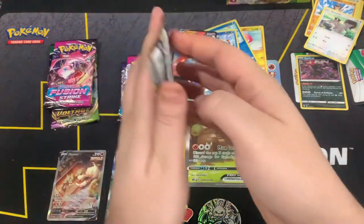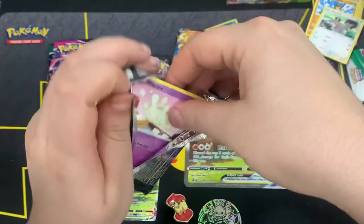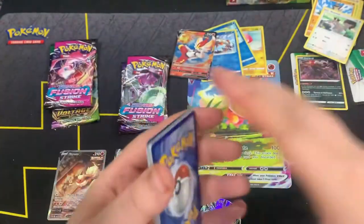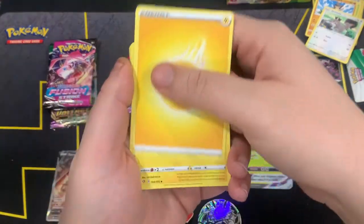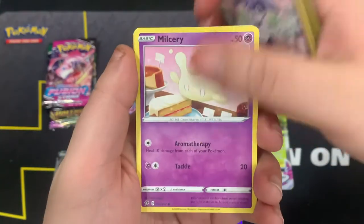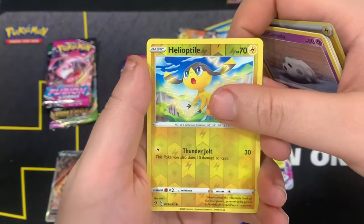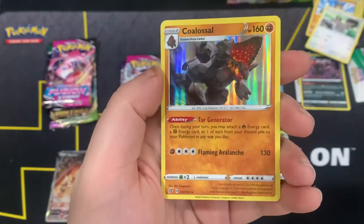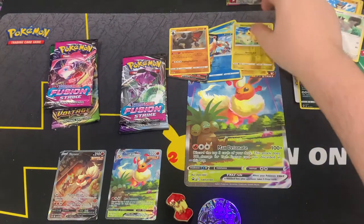Now let's start off with the Flareon V collection — let's see if it's actually worth what it's worth, which is 40 bucks. Here's the code card. We got Electric Energy, Heliolisk, Burning Scarf, Milcery, Galarian Farfetch'd, Galarian Meowth, Caterpie, Galarian Corsola, Helioloptile, and a Coalossal holo. I'm not sure if I have that holo yet, and that reverse as well.